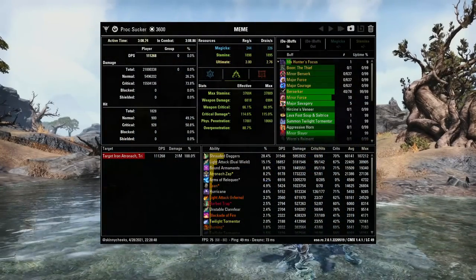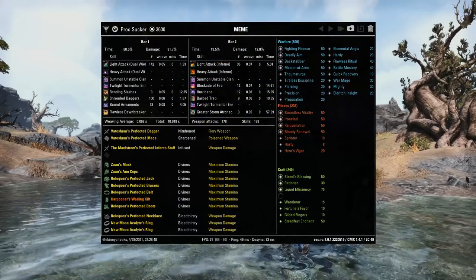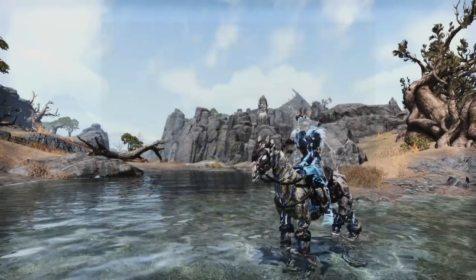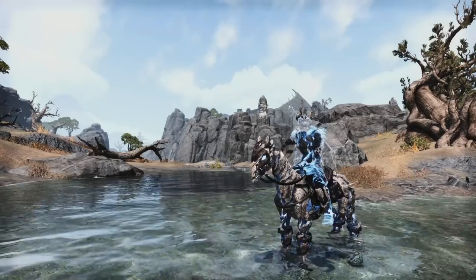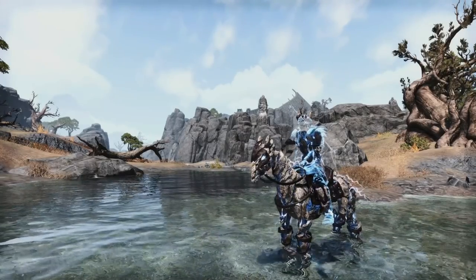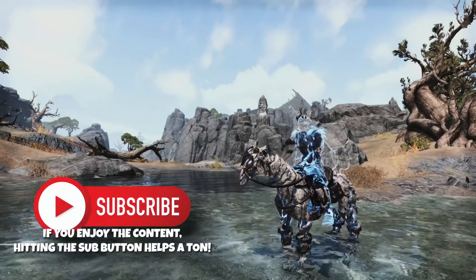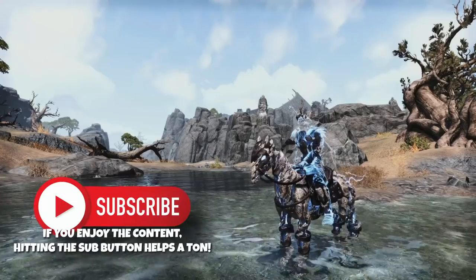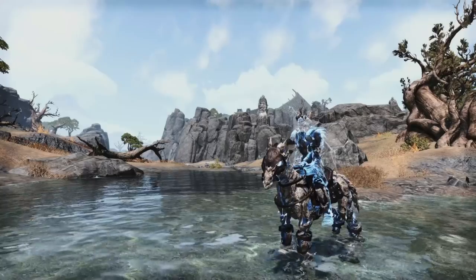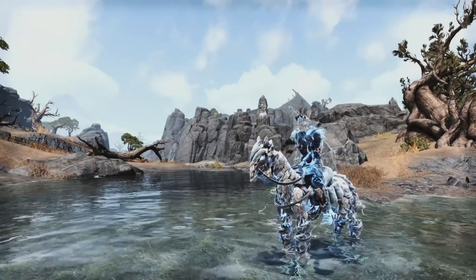It wasn't full hybrid in that we didn't split our stats evenly across magicka and stamina, but there are definitely more magicka-based things in the stamina build than you'd normally run into. And one last thing before we go through the build: keep in mind that this is just week two of the PTS, and a number of things could still change before this goes live. So this won't be a full build video, but just kind of a short walkthrough of the setup, and you'll probably see more full builds coming out closer to the actual Blackwood release.